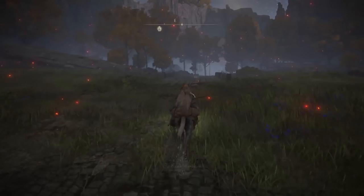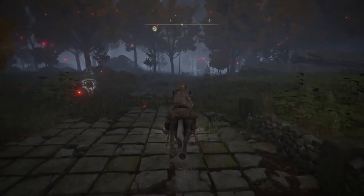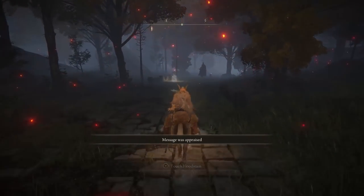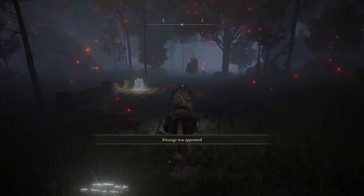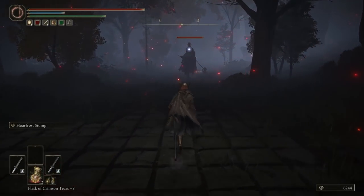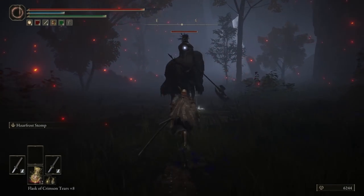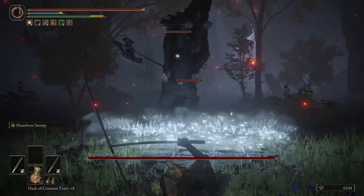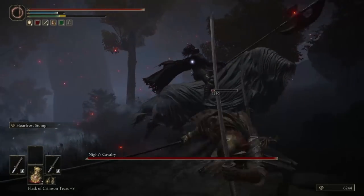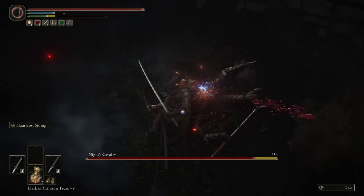I don't know exactly where he spawns — I'm not sure if I fought him or not. Hopefully I didn't. Oh, there he is. Easy peasy. I kind of want to fight him off my horse to show you how stupid Whorefrost Stomp is. I'm probably going to do that. And once you knock him off his horse, you can go and get a critical.